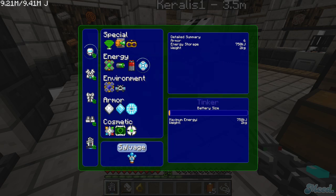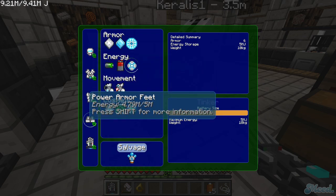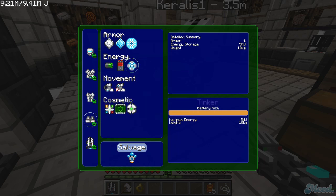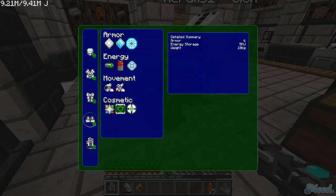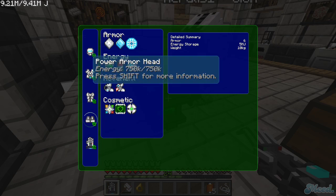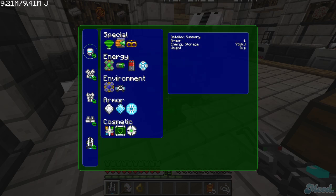Your boots weigh the least, and by increasing the battery size you add weight. So it's best to only increase the battery size on your feet — that's enough for everything. It's really overpowered. Should I put it all the way to maximum — five million? Yeah, all the way to the max. Alright, five million, done.